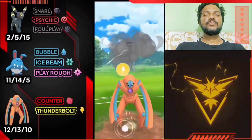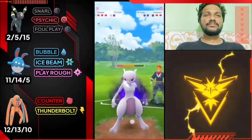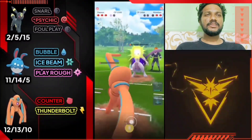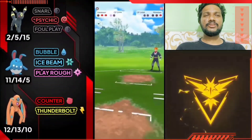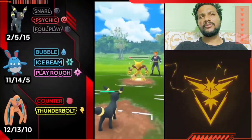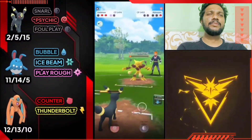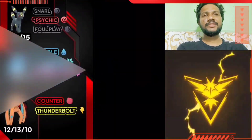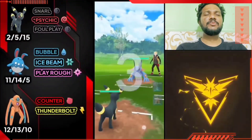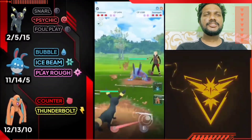Thunderbolt directly hits Mewtwo and one Foul Play should knock it out. Good damage — Umbreon doesn't need to do much. The opponent is still fighting thinking Fire Punch and Shadow Ball will work, but Shadow Ball has no effect on Umbreon. He's playing with hope but let's finish this. Moving on to the next battle — Umbreon with a good start.